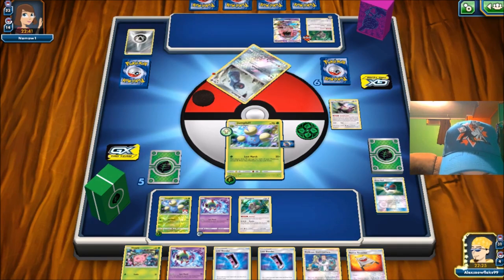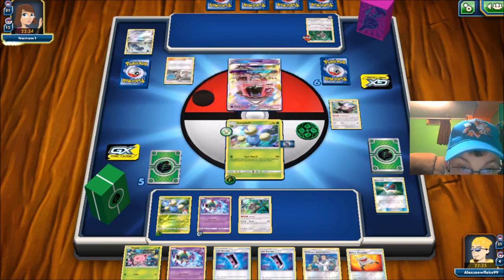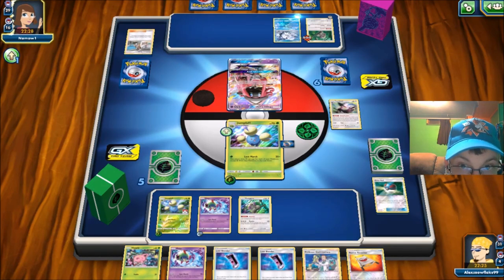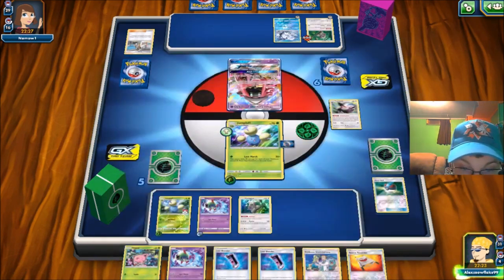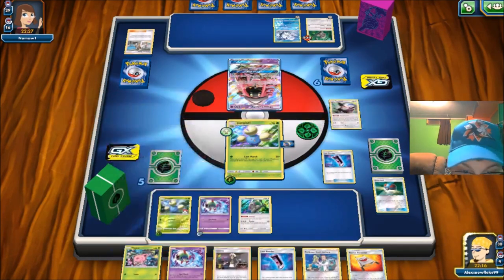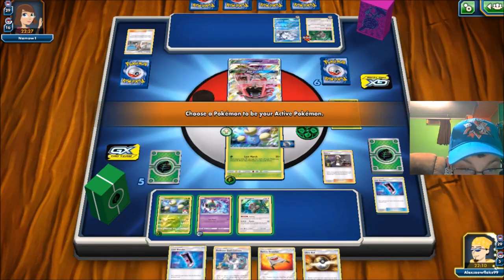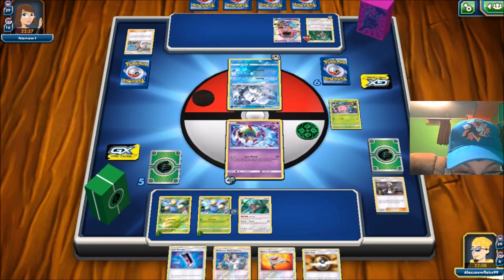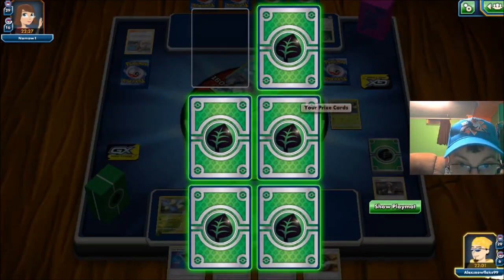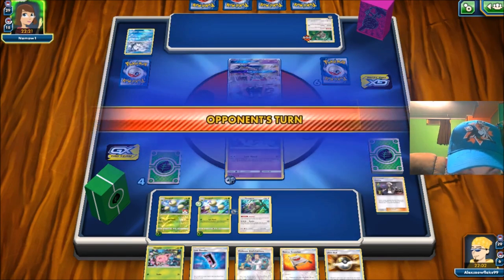We got two things to Lost Blender away, so now I can Elm for more and Lost Blender that away to get more stuff into the discard. I don't want to play a lot of Natus because they have resistance on me with the Metal stuff. There's a Guzma — I think I'm just going to Lost Blender here, then Guzma knockout this turn. We'll bring out the Natu and do Lost March for knockout — 160. Then we can Elm again next turn and use that other Lost Blender.